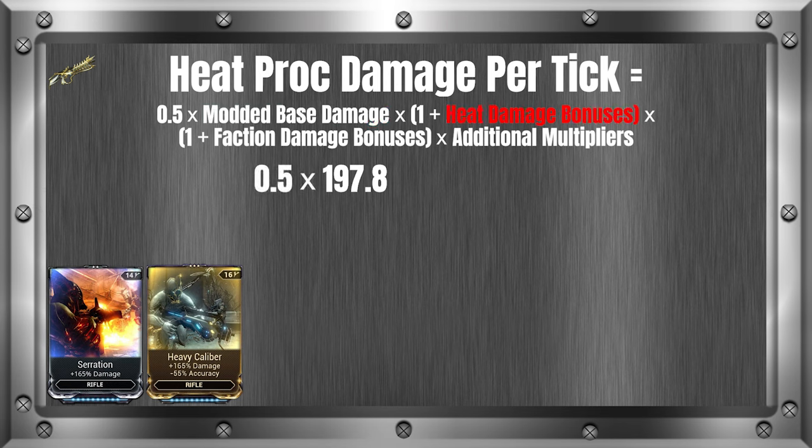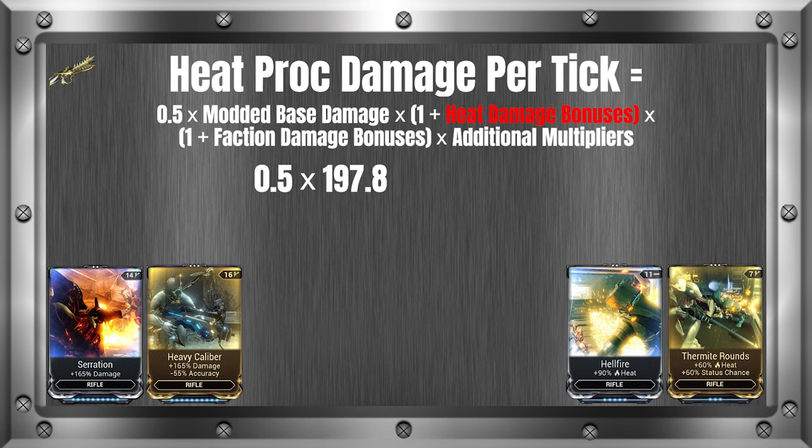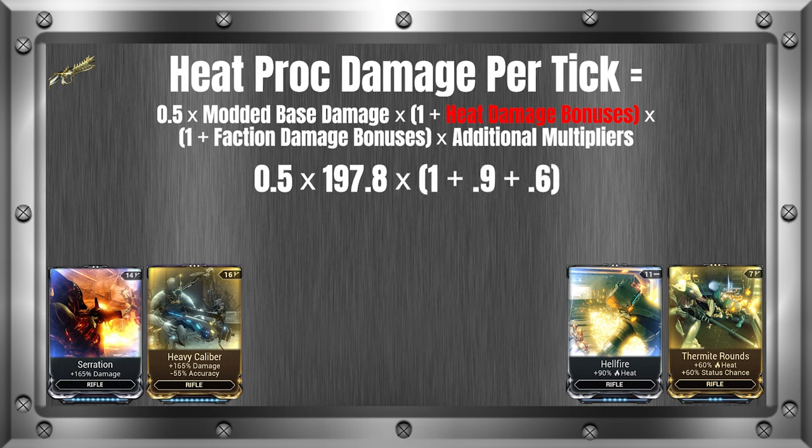Next, we need to fill in the heat damage bonuses. Heat damage bonuses are any mod that adds heat damage, so in this case we will use Hellfire and Thermite Rounds, which are 90% and 60% respectively. They stack additively with each other in the equation, which results in 1 plus 0.9 plus 0.6 after converting the percents to decimals. The next section is faction damage bonuses. In this example, we are not using a Bane mod, so we will omit this from our equation.